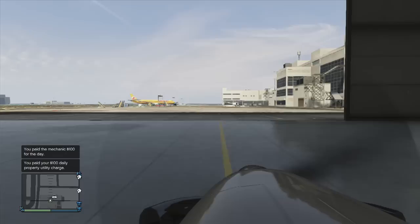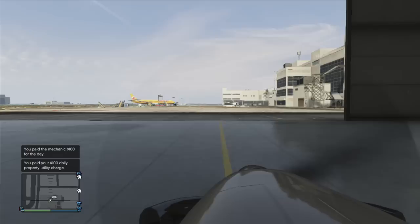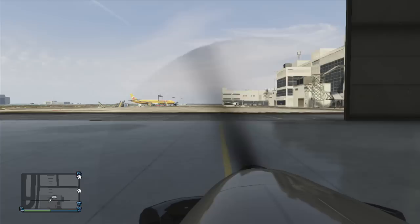That completes our pre-flight checks. Looking at our checklist, we are ready for taxi and our first radio announcement. Los Santos Tower, Vellum Snoozon at Hangar 1, taxiing to runway 12L for departure. There's no need to wait for a response. As a pilot, you are responsible for not bumping into other aircraft during your flight. These radio announcements only help other pilots to anticipate your flight activity, like real pilots would do when flying VFR — visual flight rules.